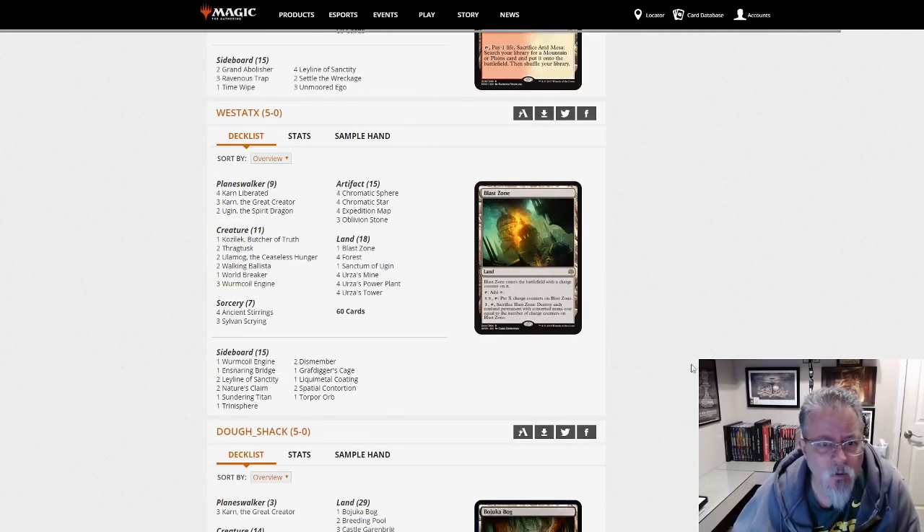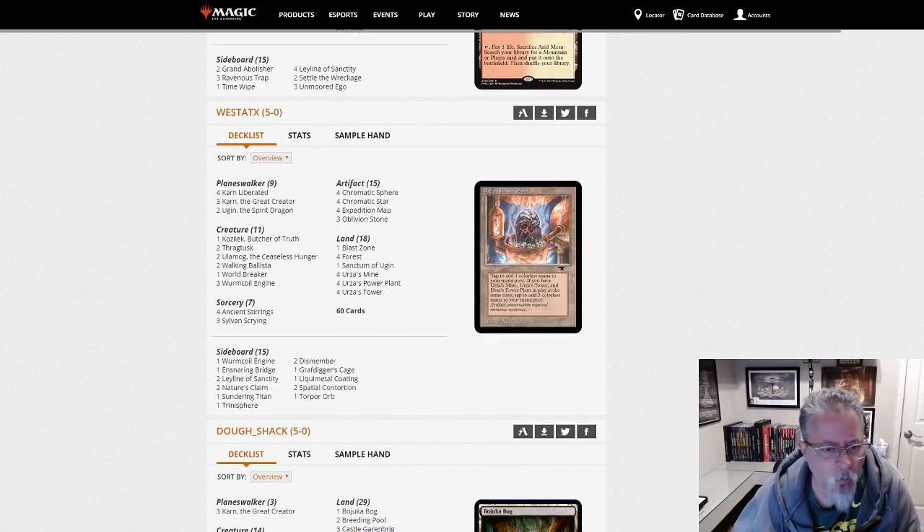West ATX with Tron — good old traditional Tron. Three Karn Great Creators, only three Sylvan Scrying, two Thragtusk main, two Walking Ballista, three Wurmcoil Engine and Worldbreaker. Green Tron — always, always around. Pillar of the format.